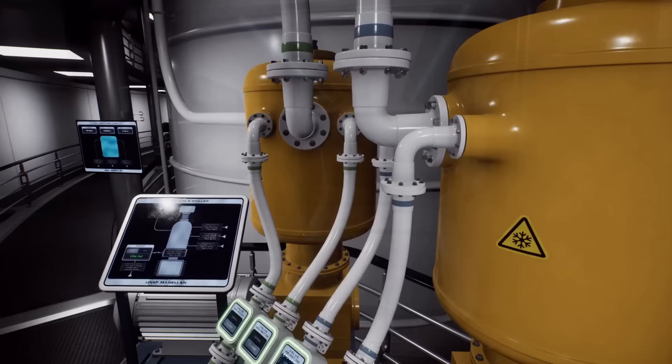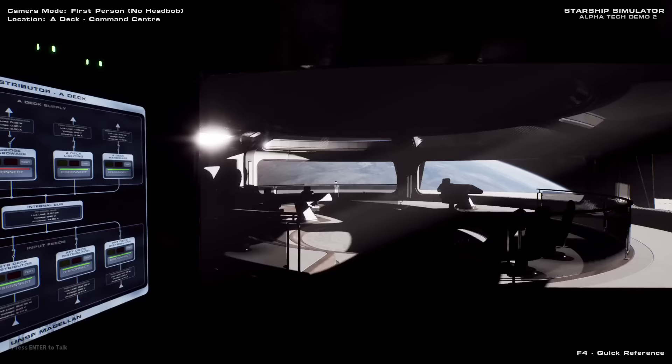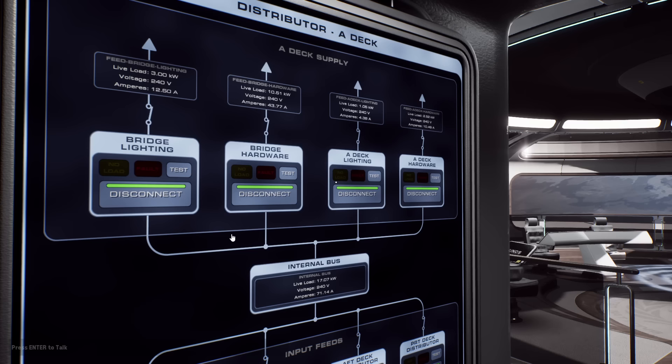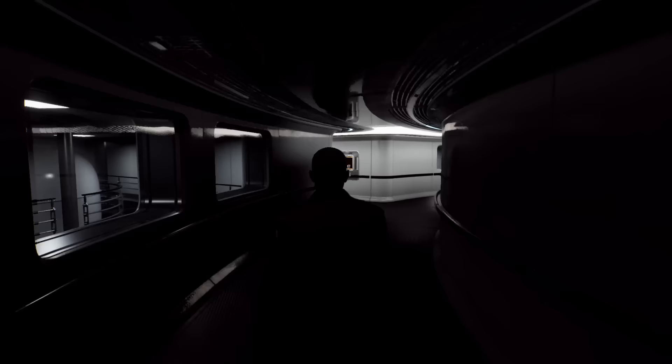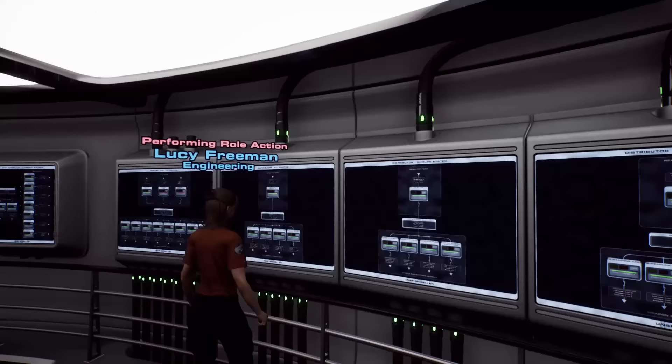You'll also find miles of pipes, cables and conduits that are all fully simulated and critical to the function of the ship's systems. For example, turning off these breakers will kill power to the bridge, causing the lights and consoles to genuinely stop receiving the simulated electrical current from their attached cables. If you pay attention to the readout when the breakers are turned back on, you can see the electrical draw increases as expected. This means the location where your ship takes damage naturally becomes really important, because that can make the difference between losing a few lights or losing your entire FTL drive. As you can imagine, if you're playing as an engineer you'll certainly have a lot to be getting on with, but we intend for every role aboard the ship to be approached with the same amount of depth and attention to detail.